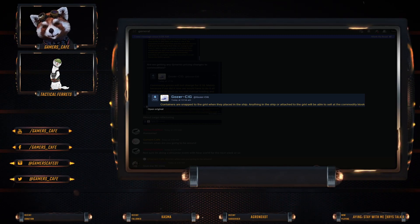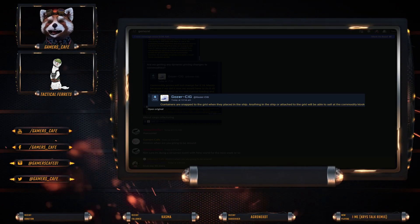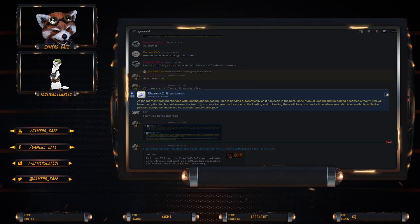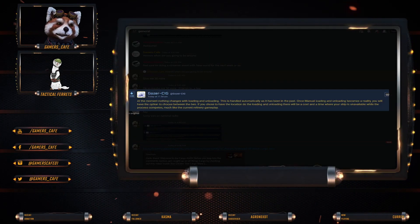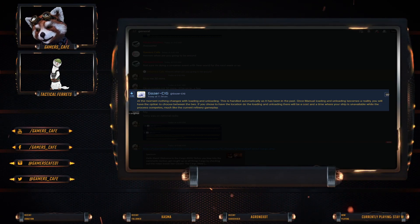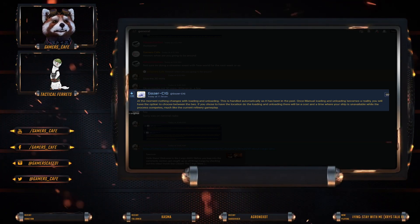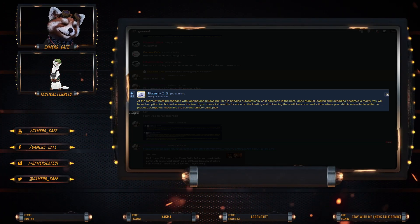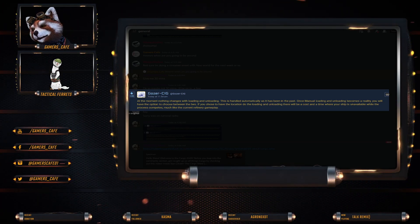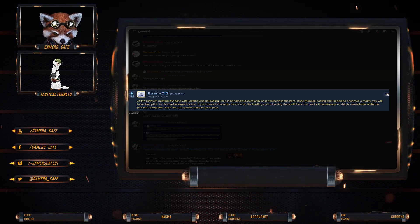CRG containers are snapped to the grid when placed. Anything in the ship or attached to the grid will be sellable at commodity kiosks. At the moment, loading and unloading is handled automatically as it has been in the past. Once manual loading and unloading becomes a reality, you'll have the option to choose between the two. If you choose to have the location do it, there'll be a cost and time when your ship is unavailable — much like the refinery gameplay.